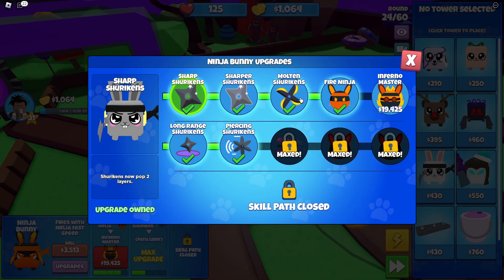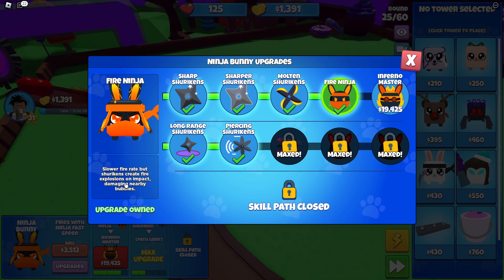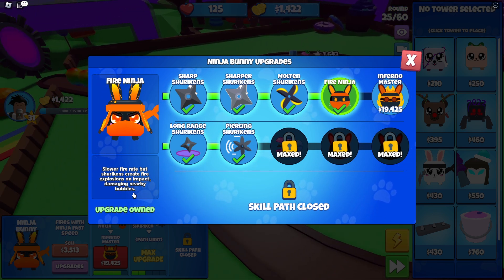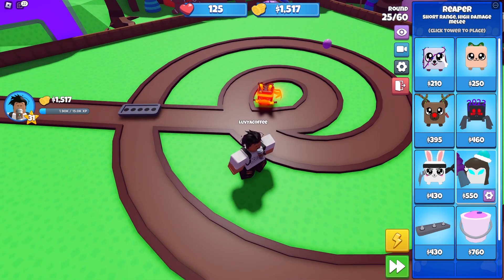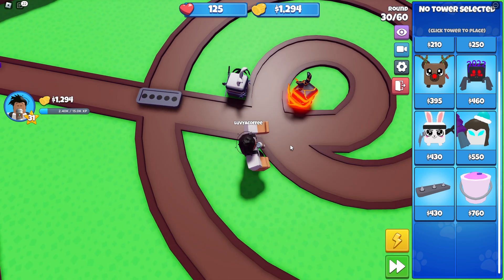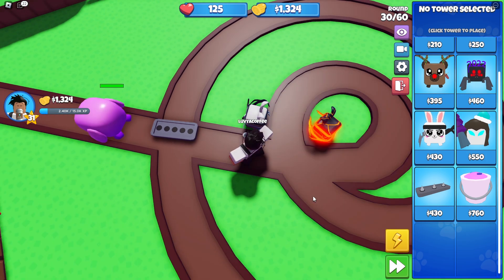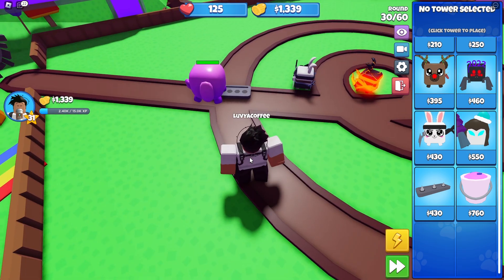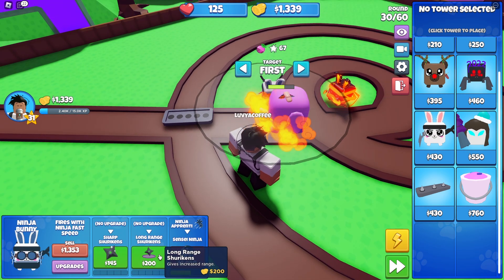Oh my goodness, we have explosive shurikens now! Slow fire rate, but shurikens create fire explosions on impact, damaging nearby bubbles. I'm not sure if it's enough to keep up with all the bubbles coming now — we might need more. I'll try and buy each path, each tier. Oh, we got our first little MOAB thing — blow him up, kill him!